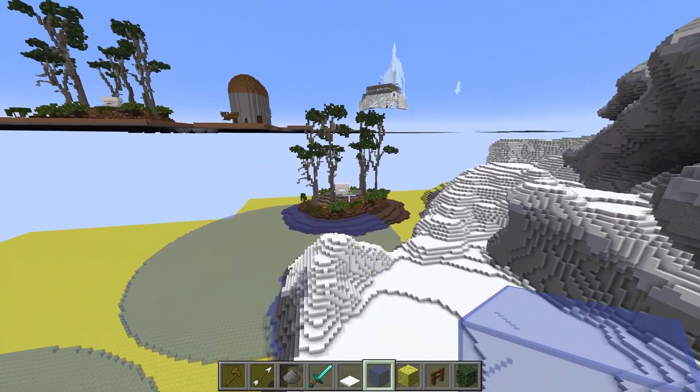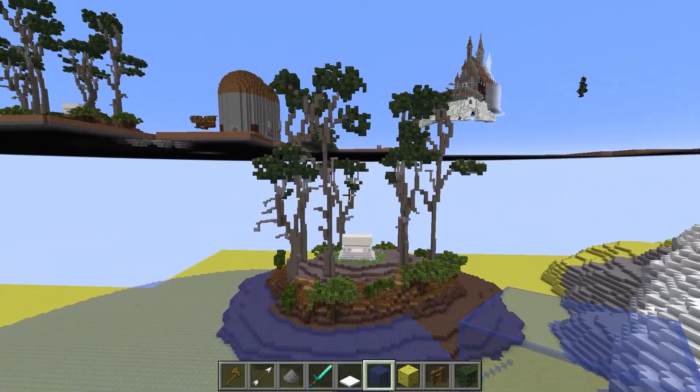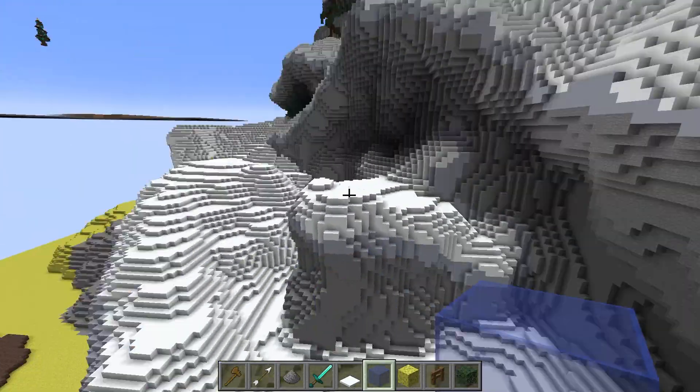Throughout the movies, the castle changes quite a lot, and this is just my particular favorite version. We do have Dumbledore's grave over here — this is his little grave island. Completely finished. I think that's a cool little grave island.